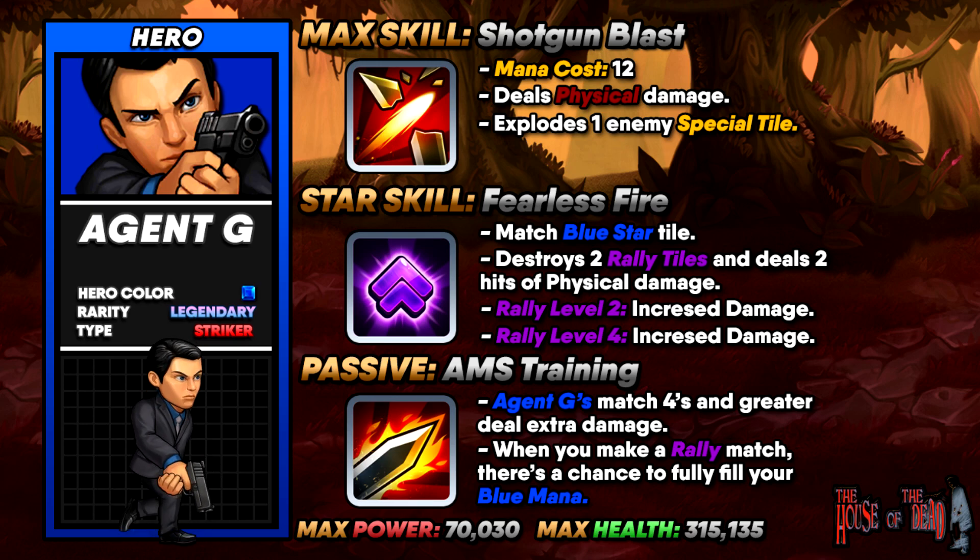Looking at Agent G overall, he is truly a legendary character who will deal immense damage. Level him up, rank him up, promote him, keep the rally level high, and he is definitely going to deal the numbers. I can't wait to use Agent G in SEGA Heroes. That's everything for this video — thank you for watching. If you want to see more, please leave a like and a comment below, and until next time I'll catch you on the flip side.